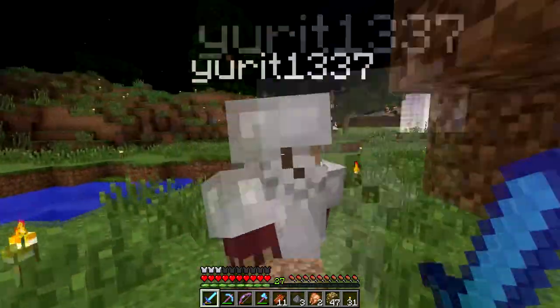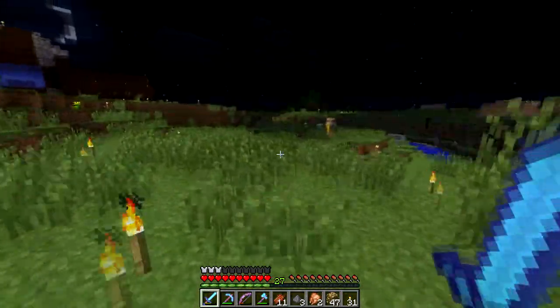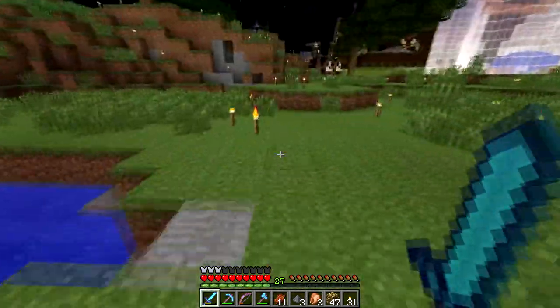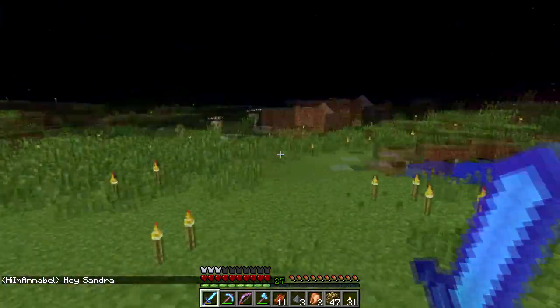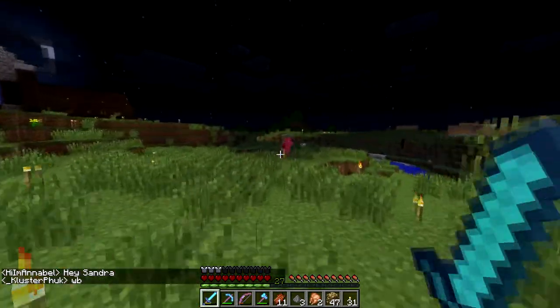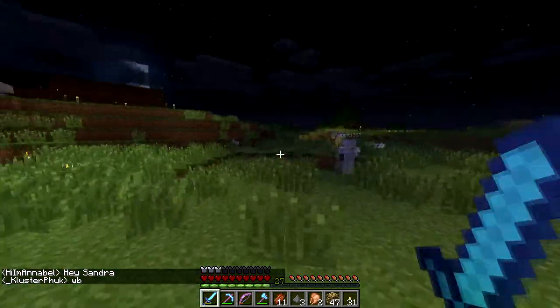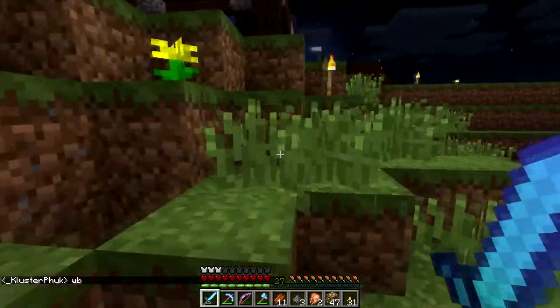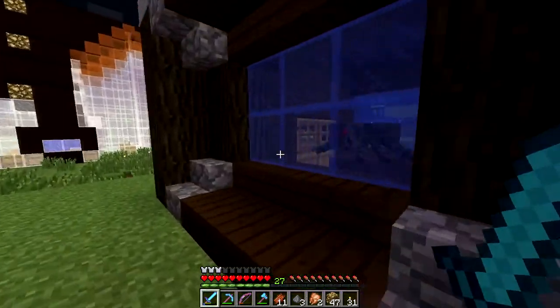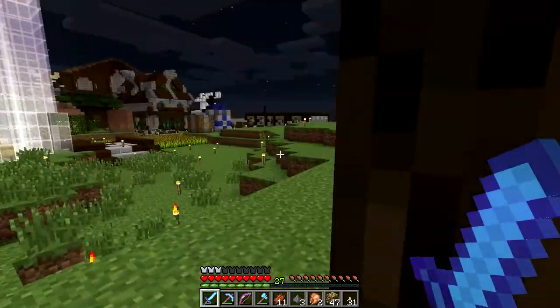Let me just block him in. Block him in, not at spawn! Just until it turns day — it's almost day anyway. Then I'll build a building over by the village and have the villager breeder over there — just a nice little building. The village is a little bit away from spawn.